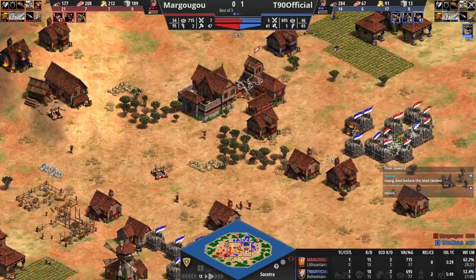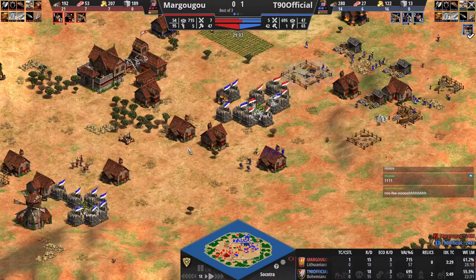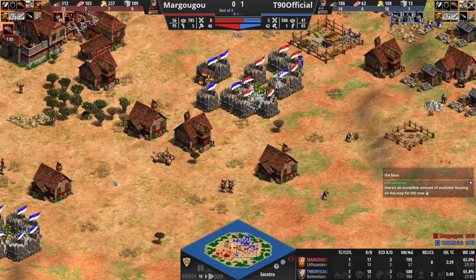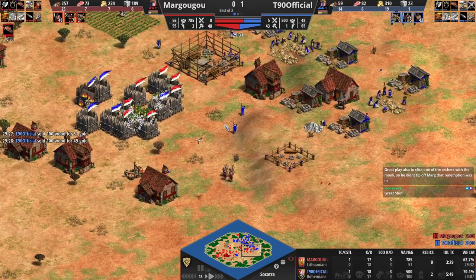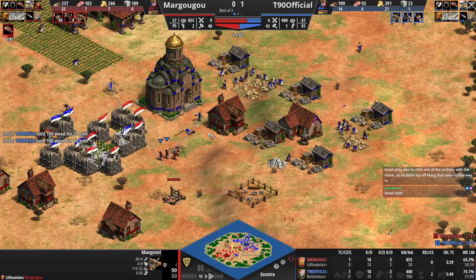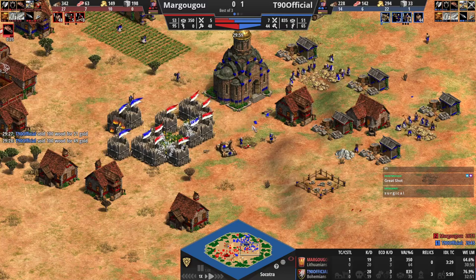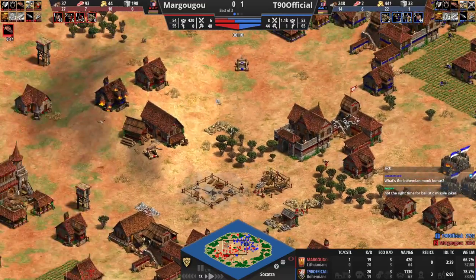Now it's a stable and archery range from Margugu. 47 to 41 villagers. But we've seen these all-in monk plays work with Bohemians before. Probably wants to grab this relic — and he's doing that right now. What an attack round from Margugu — that was a ballistic missile strike right there, holy maximum range attack round. He's going to be getting this manganel converted. Crossbows getting converted now — switches to the manganel at the last second. Great play, and converts two crossbows. He lost a monk there, but he switched the monk from the crossbow that was charging up and switched it to the manganel at the last second and got the other two crossbows. Really, really great from T90. His monk micro has been superb so far.